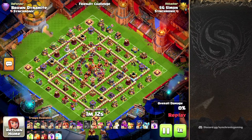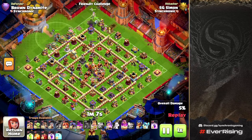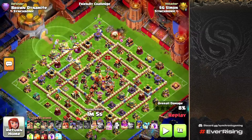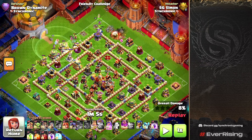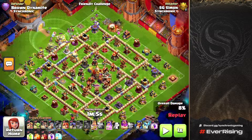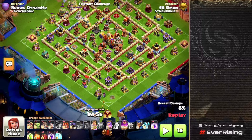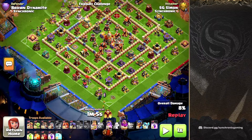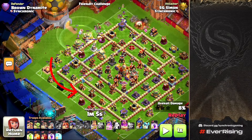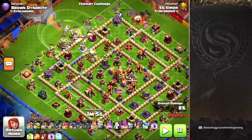Simon attacks this base a little differently. We pause to show why he went in with the Root Riders the way he did. The Siege Barracks is deployed at the 6 o'clock side because the Peckers will work their way back up. The Valkyries are spread out so a couple will come down and set a nice little funnel. There are no trash rings on the outside, which helps clean up a bit.